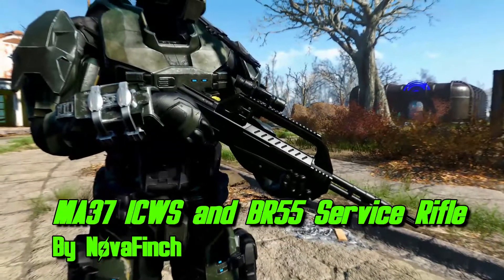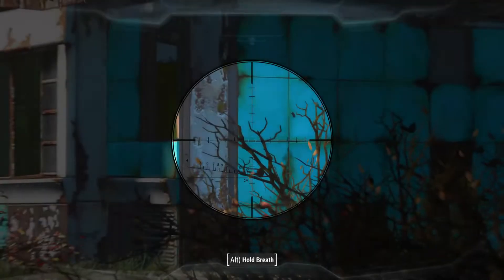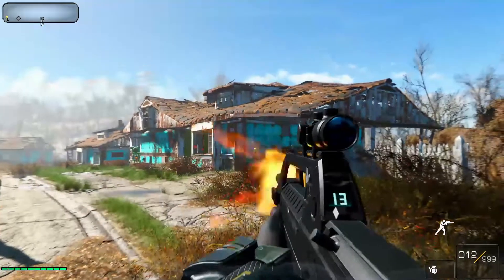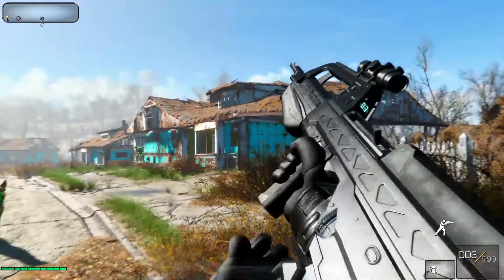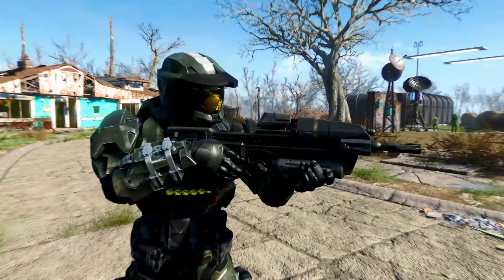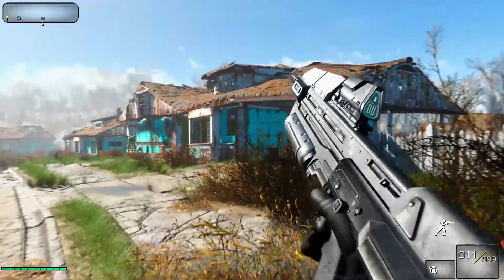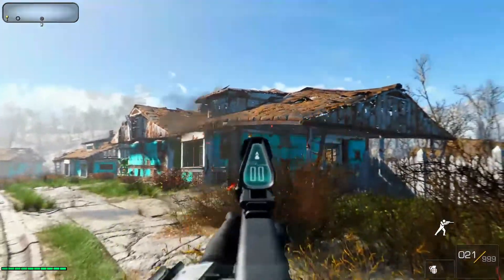Now we move on to weapons. First is the MA37 and BR55 service rifle — the Halo Reach assault rifle variant and the Halo 2 BR variant. Both are fully customizable with receivers, scopes, barrels, muzzles, and mags, including damage multipliers so you can scale them up as you go. Make them as strong or as weak as you want. Very close to as authentic as you can get with the original weapons.